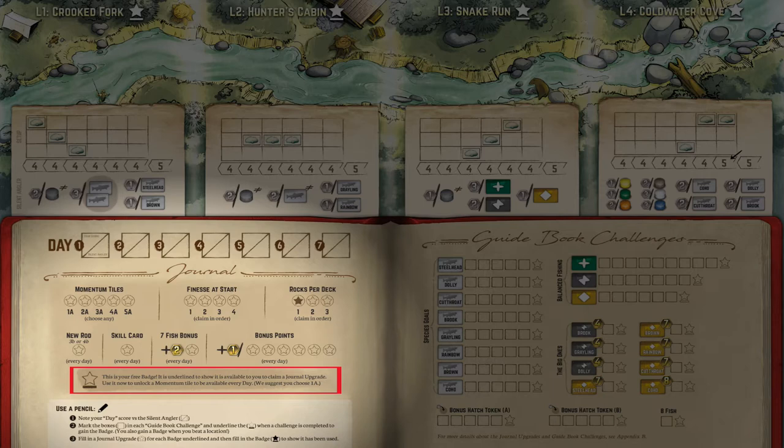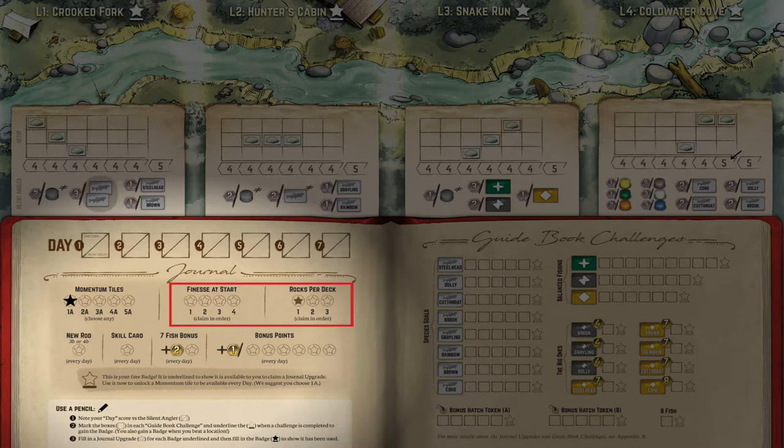We'll go ahead and mark A1 as our rulebook suggests. When completing further challenges, you can earn more badges to unlock additional starting finesse points, rocks to add to each rock pile, increasing the quantity and variety of special abilities you can gain through play, as well as different rods or player boards, bonus fish, or points. Each of these is described further in the appendix section of your rulebook.